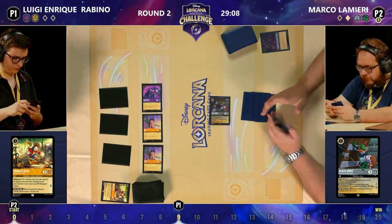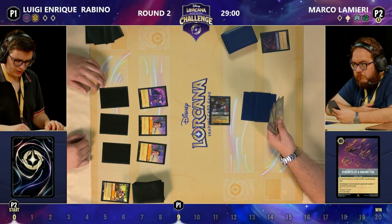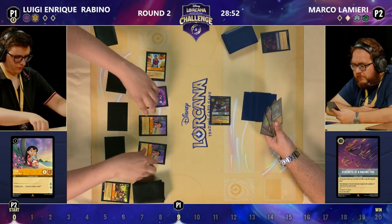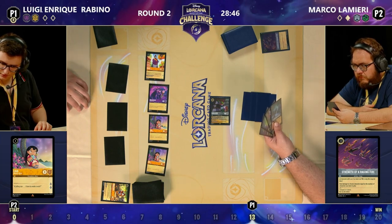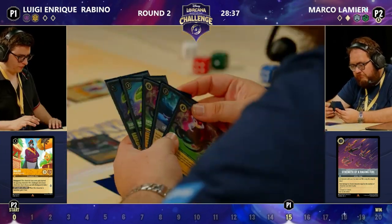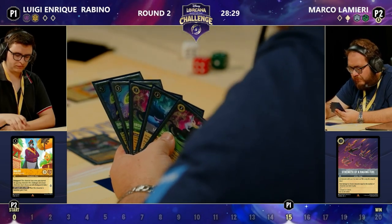Getting your Lilo turn one, Lilo and Maleficent turn two, into a bodyguard turn three — it's just about the best possible start for this style of deck. Marco does get the bigger Robin Hood — the Floodborn Robin Hood — but there are a lot of characters to take out. You don't need to get seven lore next turn, just get five. Strength of a Raging Fire has just come down and taken out the Donald Duck, which is very important, but it didn't get rid of any of the questers.